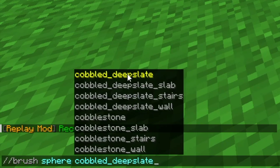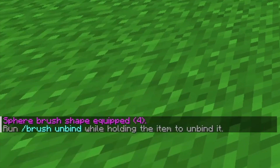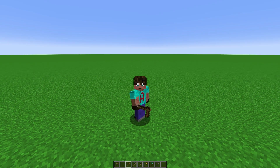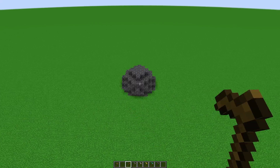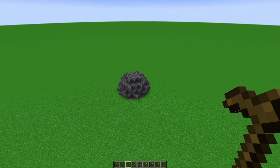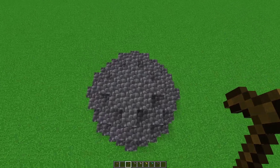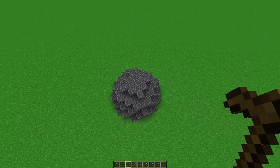I'm going to go for cobbled deep slate. Then you want to put the radius of the sphere you're going to create — I'm going to go for four. You can go up to six. Press enter. That binds that sphere to the tool that you're holding. Then when you click holding that tool, it places the centre of the sphere at the point at which you clicked. So with a radius of four, that gives you a nine diameter sphere — four, centre, and then another four.